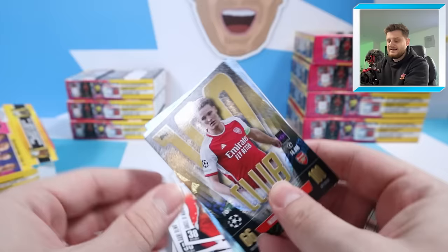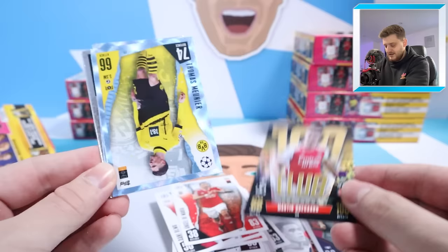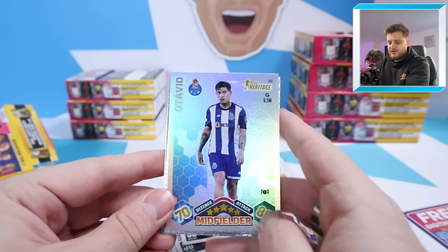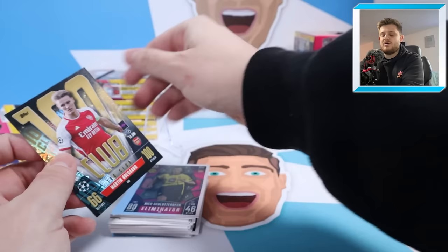And a 100 Club of Martin Odegaard! That's a nice start — always good to get a 100 Club in one of these tins. I think that's the bare minimum you should be getting for a booster tin, it has to be said. So it's good we started off with one right there in Martin Odegaard. Then got a crystal parallel of Munier, Pedri crystal, legendary moment Stevie G, man of the match Jan Oblak, Shettit Next Gen, and an Ottavio Tops Heritage card for Porto. Two crystal parallels and a 100 Club — pretty decent start, plus the exclusive artist of the game cards. Let's put the Odegaard up on a stand because that's the rarest hit so far from the booster tins.